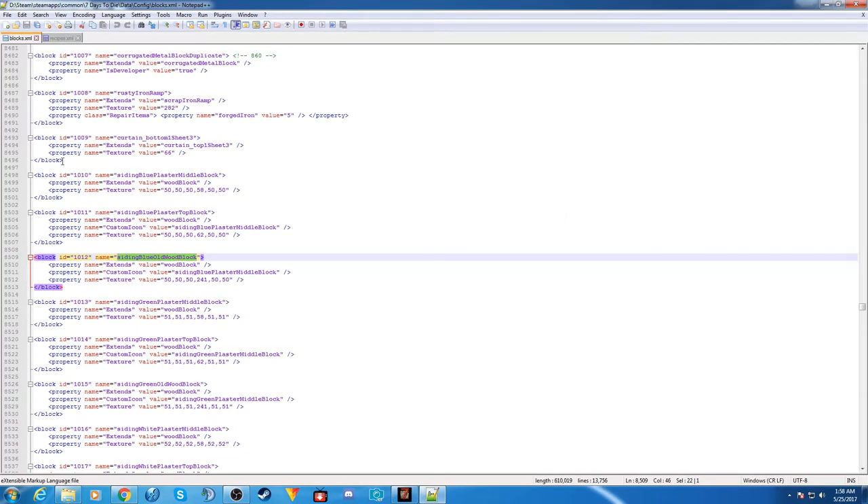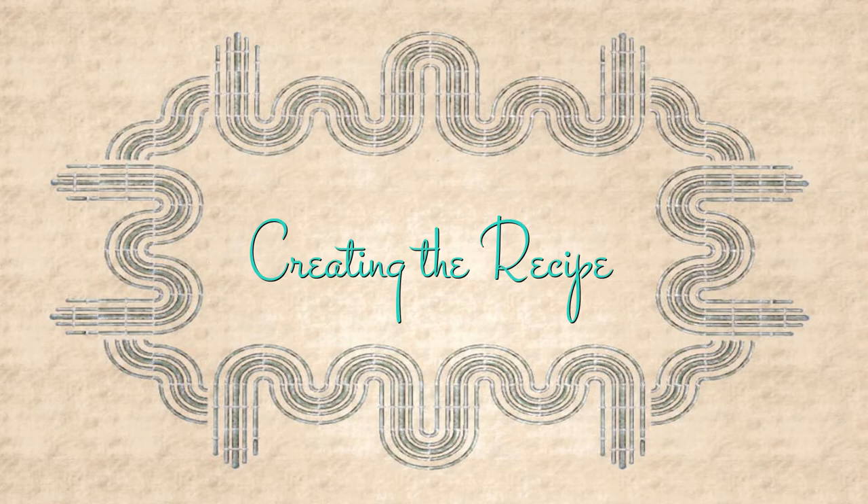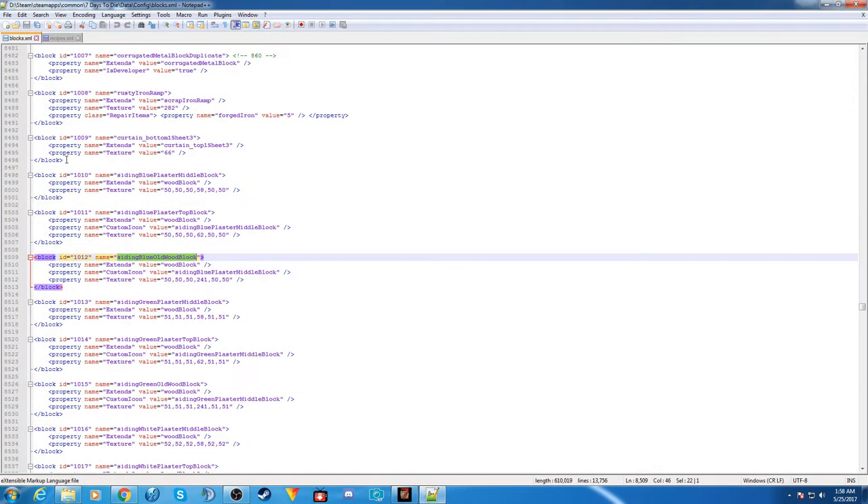That opens it up properly. Once you're in the blocks XML, you're going to want to find the proper name of your block, because what it's represented as in the game isn't the same as what it is here. They put all of the words together and capitalize all words following the very first — it's a fairly common W3C HTML coding standard. Make sure you have this name for your block.